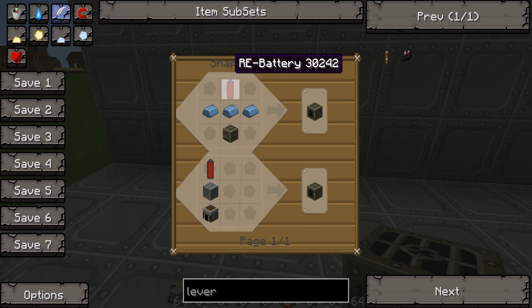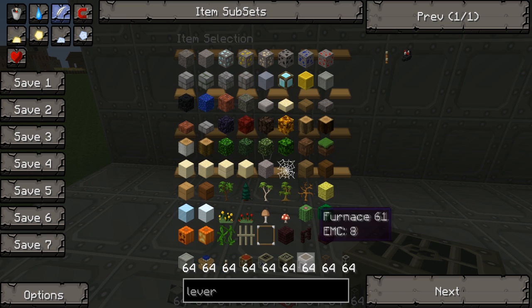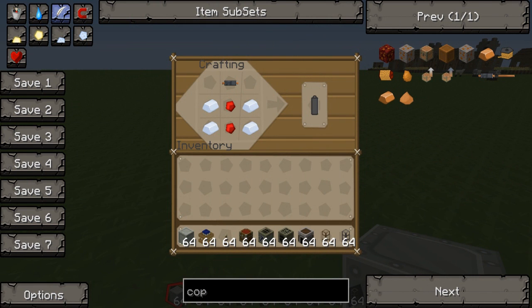And finally, the rechargeable battery. For some reason it doesn't show you how to make these, but I will show you. To make a rechargeable battery you just get 4 tin like this, redstone, and copper cable.